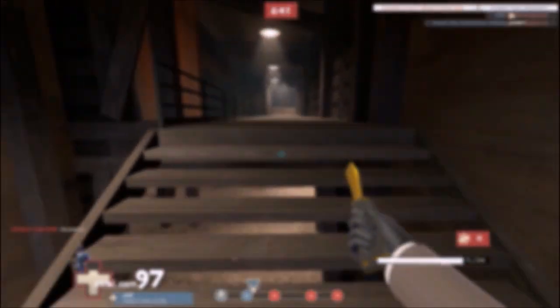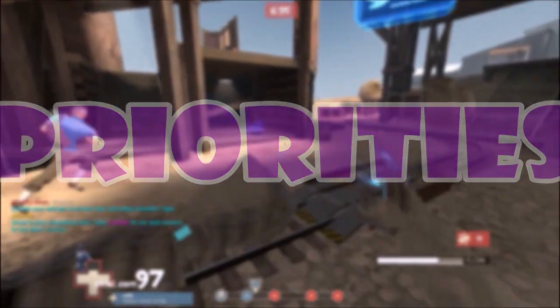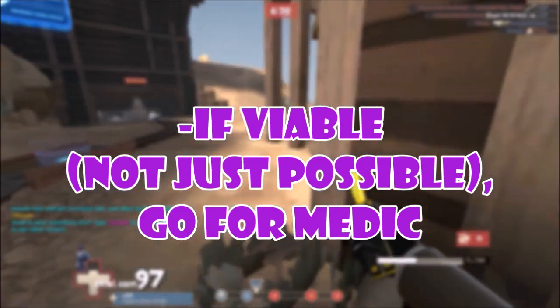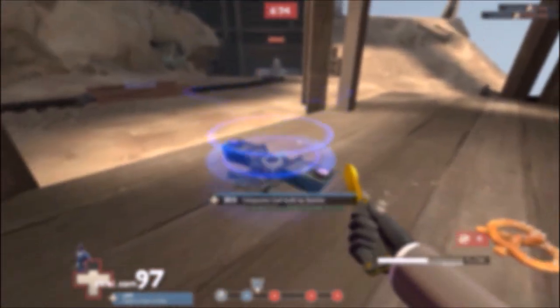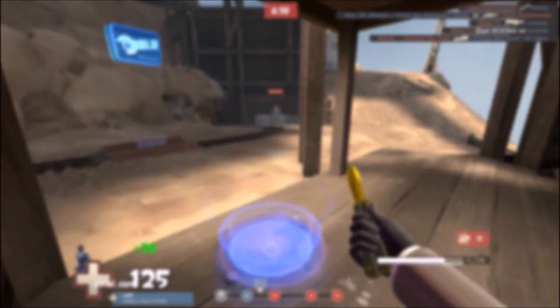The second section is priorities. First point: if viable — not just possible — go for the medic. If it's a good time, go for it. But don't always only go for the medic, because they'll learn you're going for them 24/7 and they'll protect themselves so you won't get any picks. You want to have some variety in who you go for.